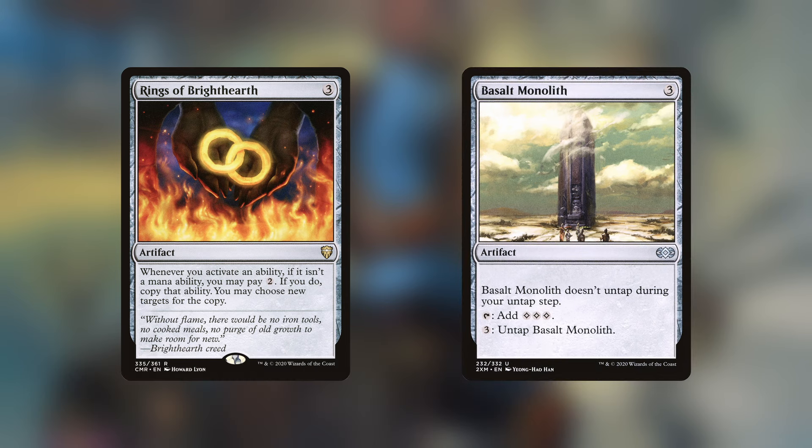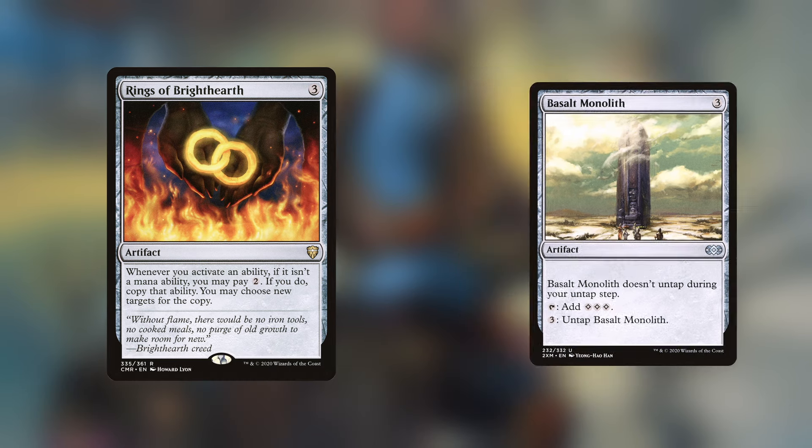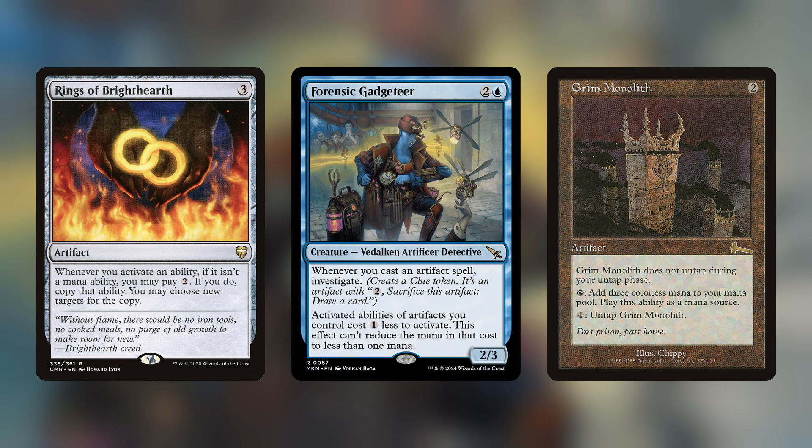Well, the same combo is now possible with Gadgeteer and Grim Monolith as a replacement for Basalt Monolith. Basically, Gadgeteer reduces Grim Monolith's untap ability from four mana to three mana, which now means it taps for three and untaps for three, making it functionally identical to Basalt Monolith. Add Rings of Brighthearth to the mix and you've got yourself another infinite mana combo.